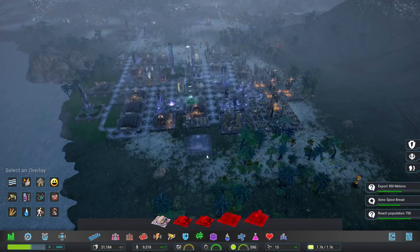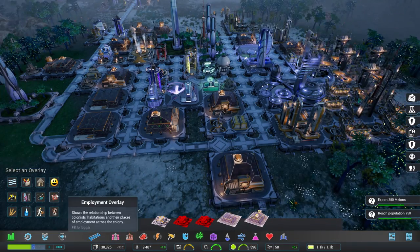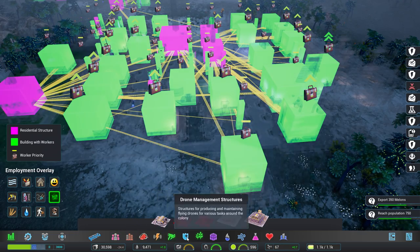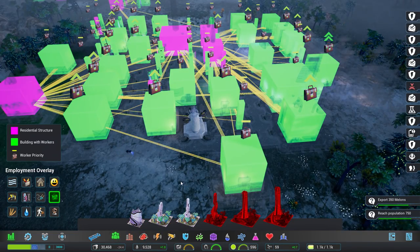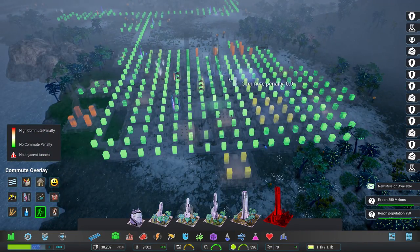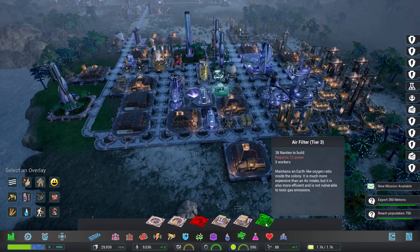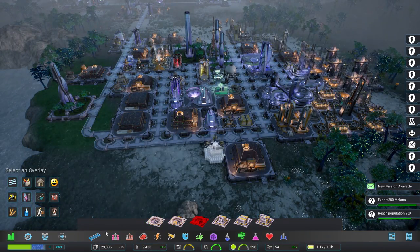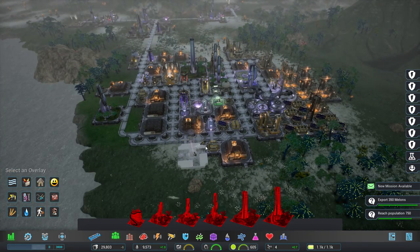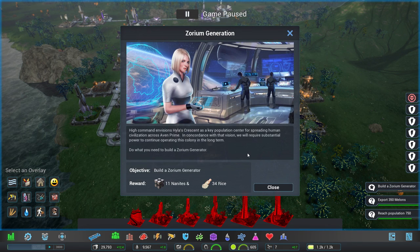We also need to make some xeno spiced bread. Let's have a look at xeno glow as well - we're producing entari bread and entari oatmeal from flour we manufacture. Actually we're mostly getting flour from elsewhere, so I should build a greenhouse to get wheat. It grows not too badly down there, even better over there. Let's hook this one up. That's probably a long commute so let's make their lives easier by popping a habitat down there.